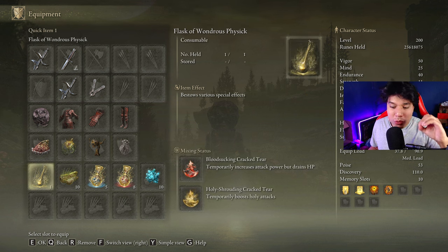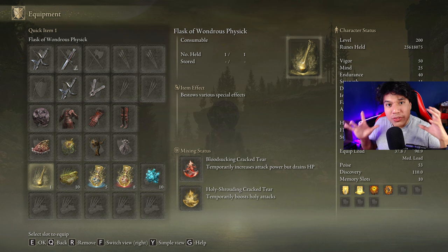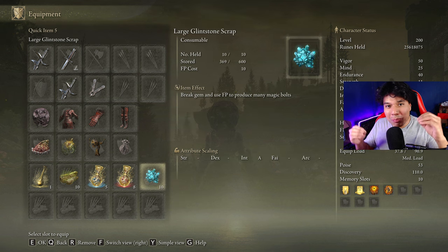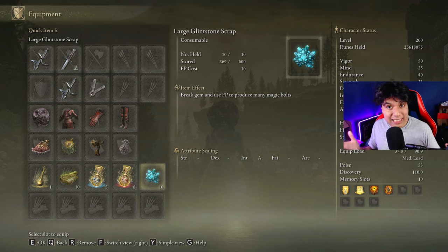In our Flask of Wonders Physic we are going to use the Blood Sucking Cracked Tear and the Holy Shrouding Cracked Tear. We can also use the Thorney Cracked Tear, especially if we are going to use the Power Stance moveset of this weapon class. Sadly, as we are playing with daggers, our stance damage is not going to be significant, so I am going to use the Large Gleamstone Scrap to help with stance damage, though you can use any other weapon for that task.